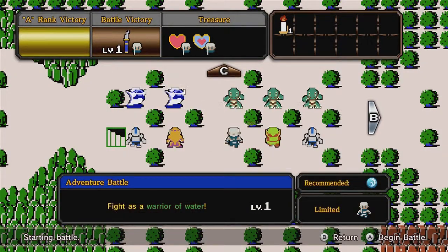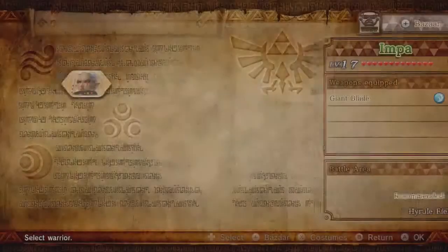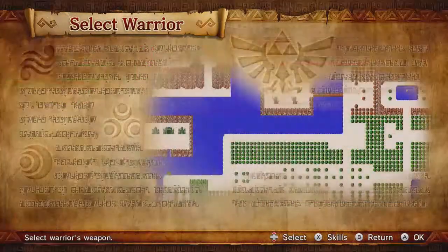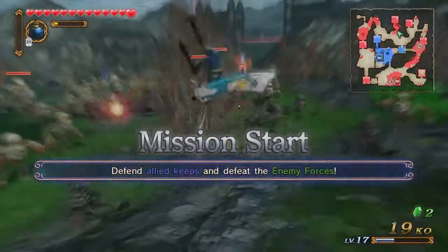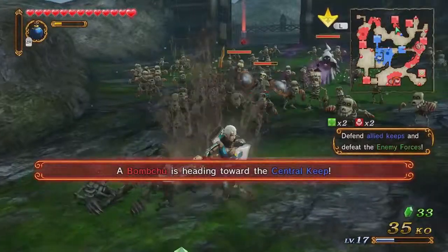We're going to be using Impa for this one, so it should be fairly easy. She's got a heart container and a heart piece here, so she's going to get a lot more use. We're going to be using the level two weapon unlocked at the end of Death Mountain — the Big Goron's Knife. By completing this mission, I'm going to be getting a reward for Impa, so we're unlocking two weapons in one episode.